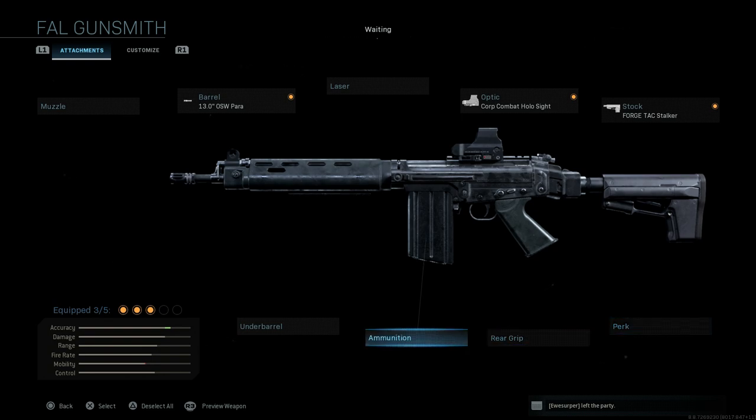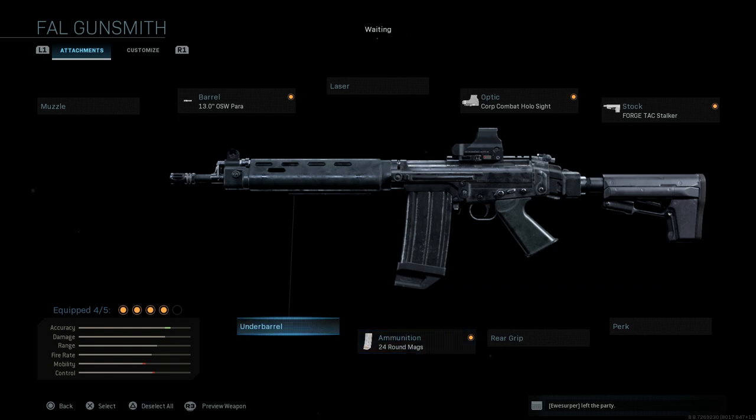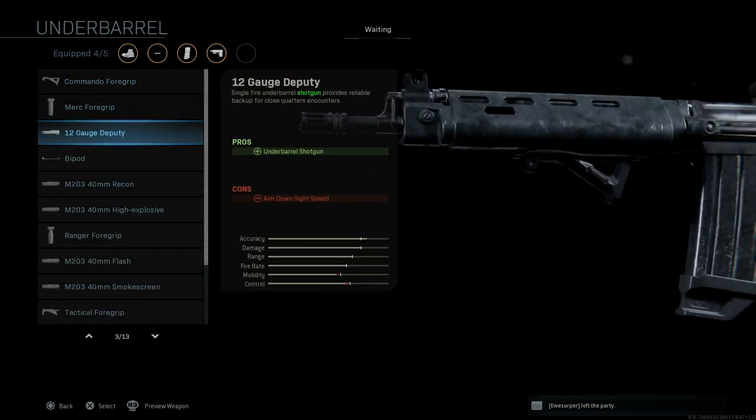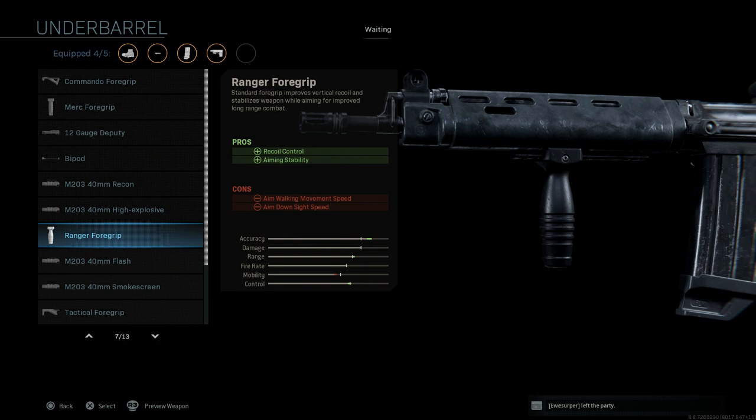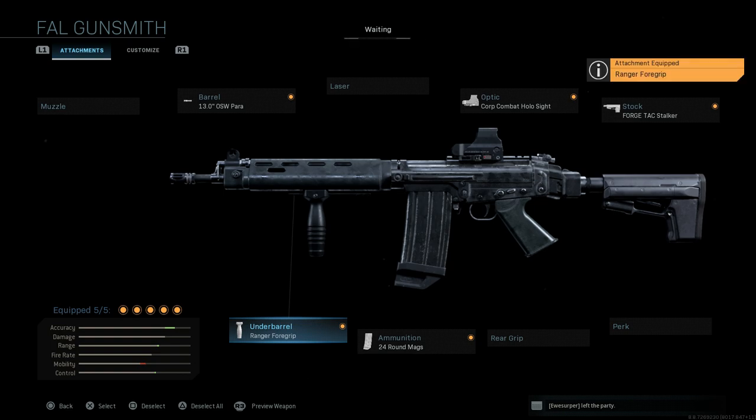For ammunition, we want the 24-round mag. We're trying to make this into the DSA 58 — really what we need is a blueprint for this, but we don't have it because the DSA 58 in real life has a Picatinny rail on the handguard as seen in Black Ops 2. Then we're going with the Ranger Foregrip, which helps with recoil control and aiming stability, with cons being walking speed and ADS speed. That gives us our five attachments.